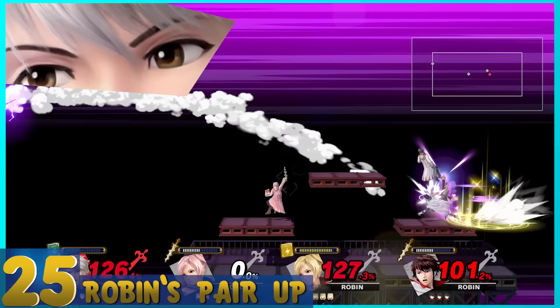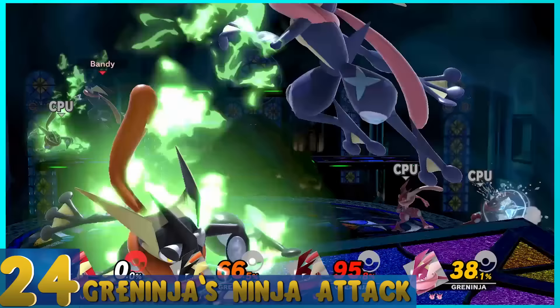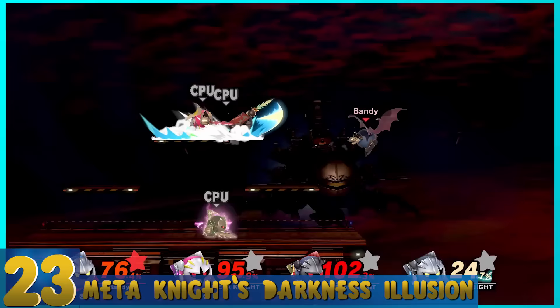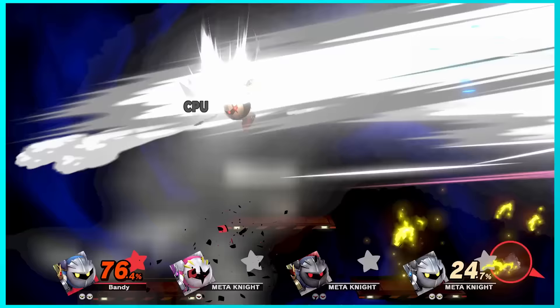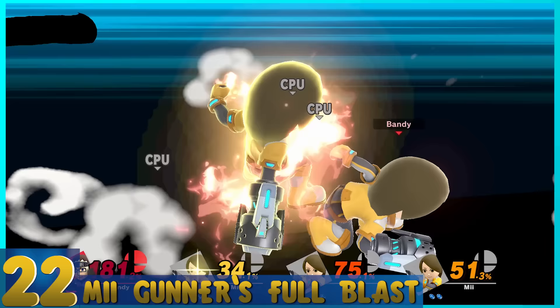25. Robin's Pair Up — Similar to Ike's Final Smash, but Chrom comes in to help slash your opponent, which is kinda weird because he's a playable character now. All of Robin's tomes and Levin Sword will be recovered if the attack connects. 24. Greninja's Secret Ninja Attack — You throw someone in the air, but instead of a sword, your body is the weapon, and it looks pretty dank. 23. Meta Knight's Darkness Illusion — Characters are thrown into the air and slashed up, and at the end there's a cool close-up showing how wrecked they are.